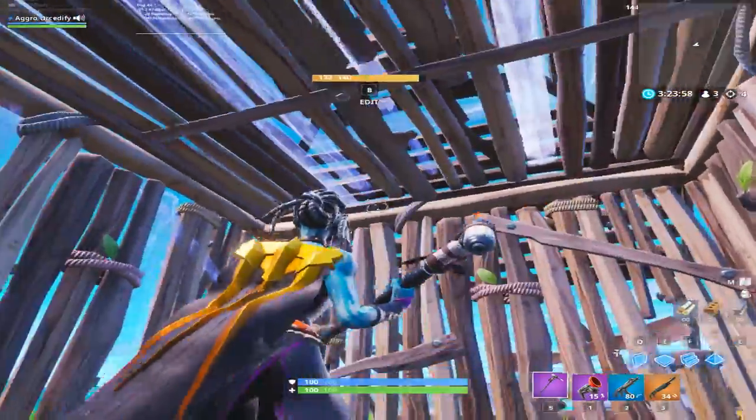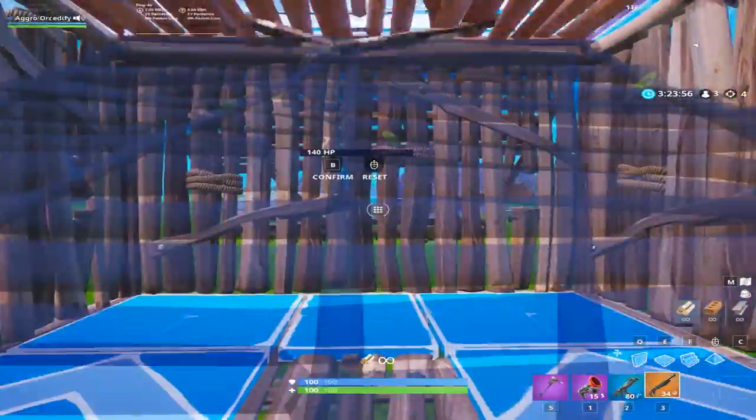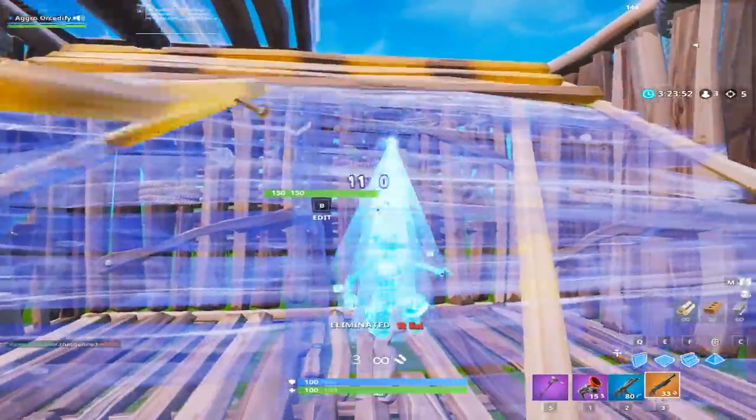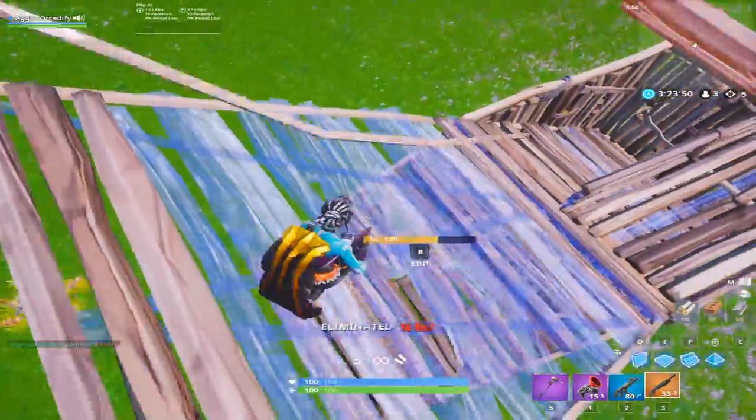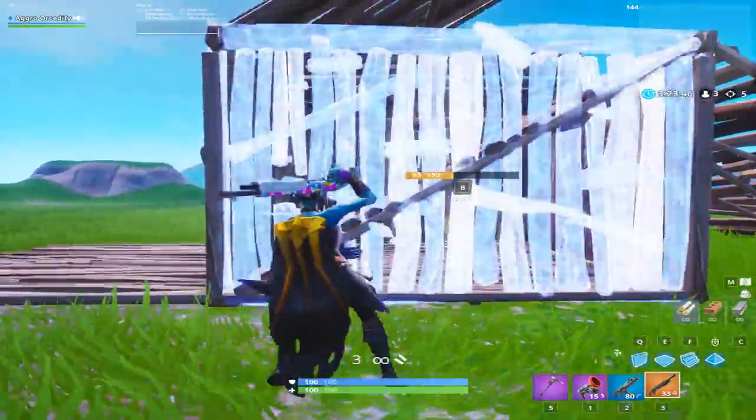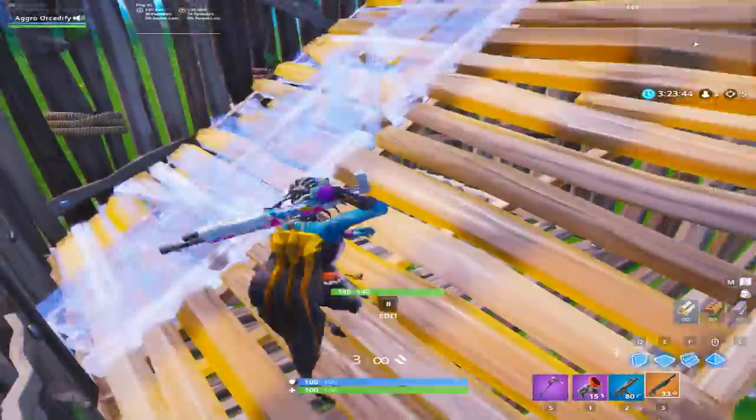Another tactic a friend showed me: if someone's breaking in above you, put the staircase like this and get ready to reset it. As soon as he falls in, you can either shoot him or jump out and get away — he'll be stuck in there confused. You can always come around, edit through, and that tactic lets you shoot people through the staircase.